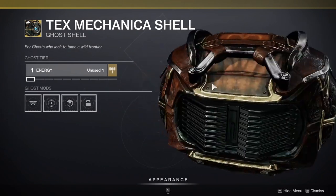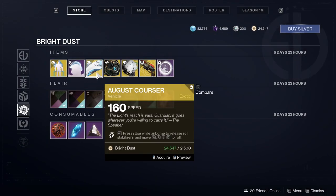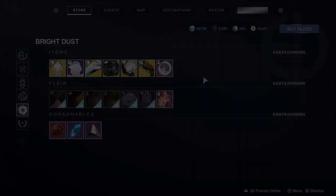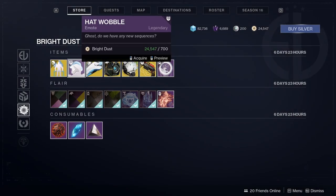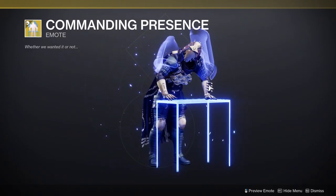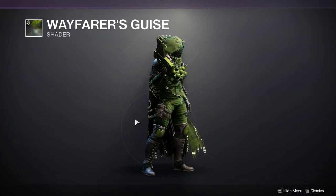For the other things we have the Tex Mechanic shell, which is okay — looks like a treasure chest. We have the August Corsair. There's Hat Wobble and then Commander Presence, which I might actually get because it makes use of your character in a cool way.